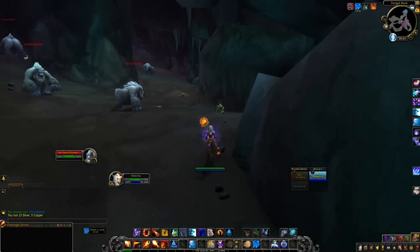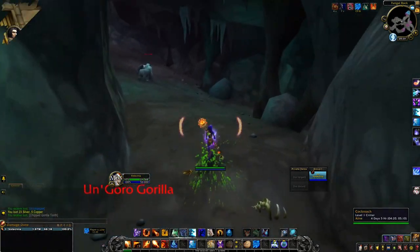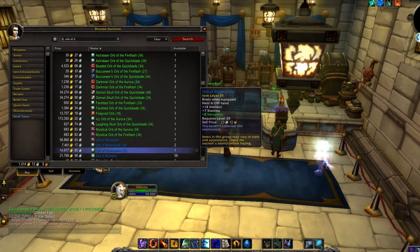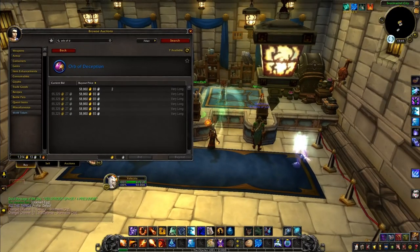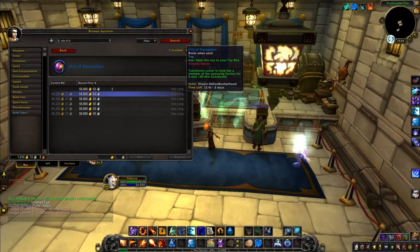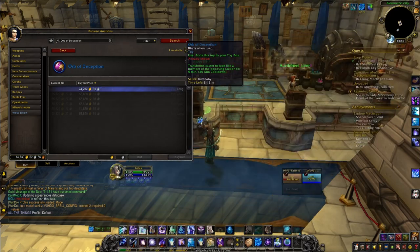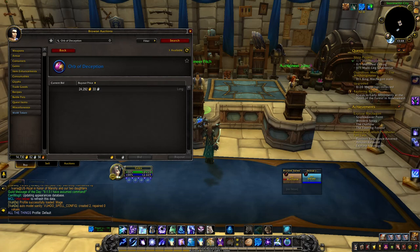Let's head on over to the Auction House to see how expensive this thing is. Full disclaimer: I bought mine from the Auction House for 21,000 gold. It looks like somebody from my main server ended up buying everything out and putting it on the Auction House for 55,329 gold — a bit of an inflated price. On another server I'm on, it's only selling for 24,292 gold. So it kind of depends what server you're on to determine how expensive this item is.